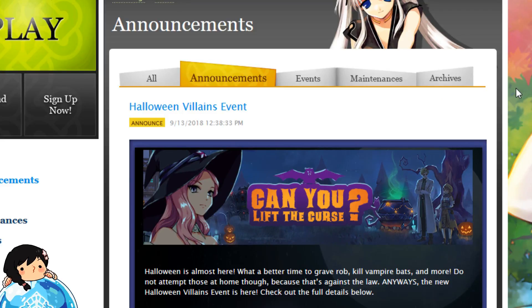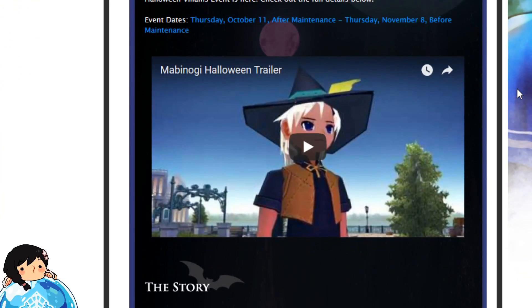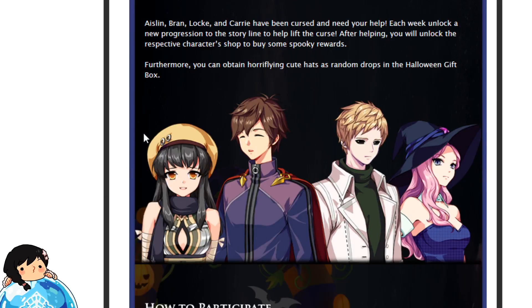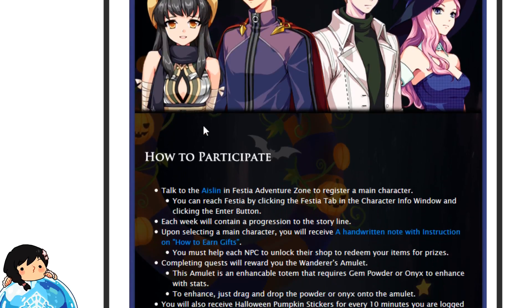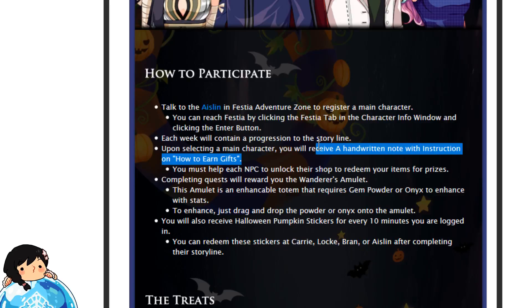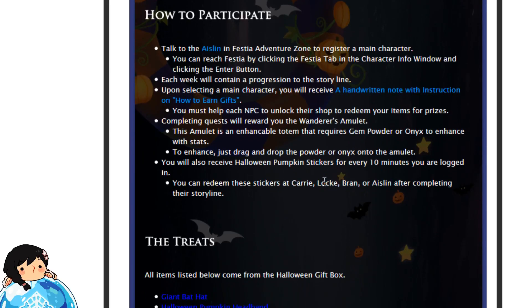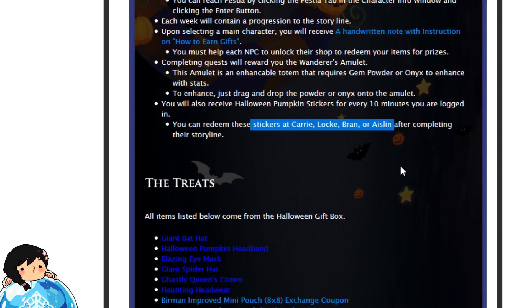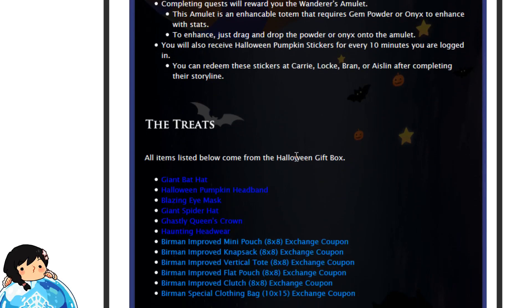Going on to the next event, we've got a brand new Halloween Villains event. It's very similar to the ReZero event where you've got to do four different types of story stuff with four new characters, and it'll take you guys four weeks. A new storyline is unlocked every week. There's going to be an item in the game that explains the rewards you'll get for logging in and staying logged in. And of course, it's going to have a brand new item called the Wanderer's Amulet — very similar to a totem that you can enhance using gem powders or onyxes.